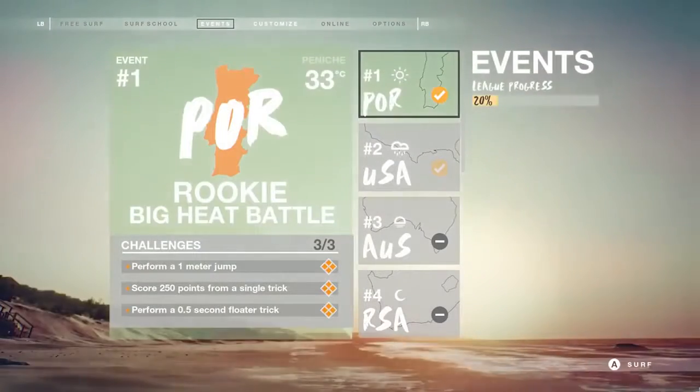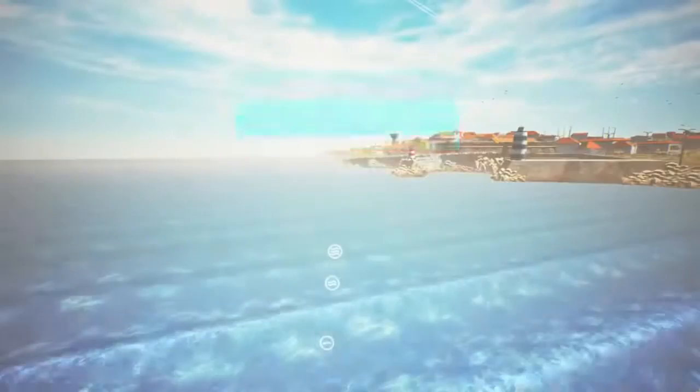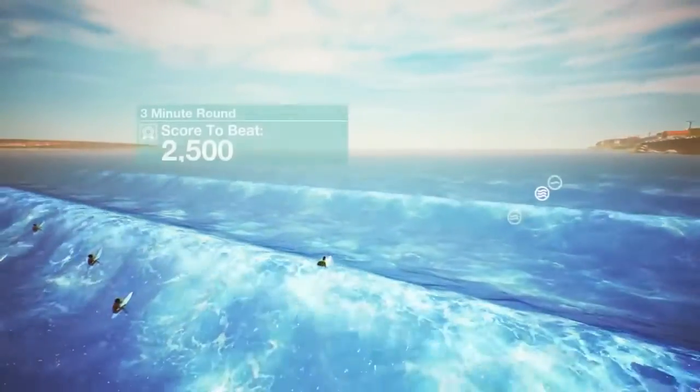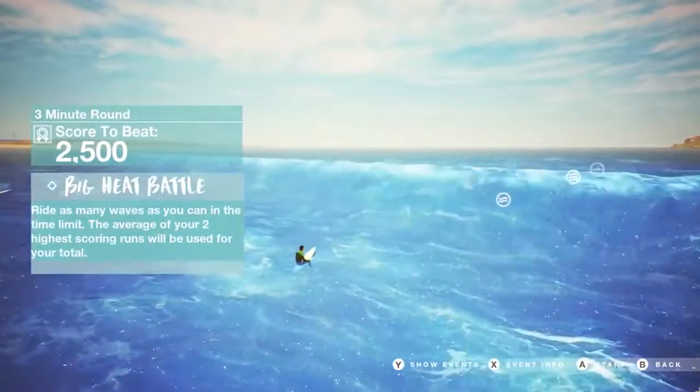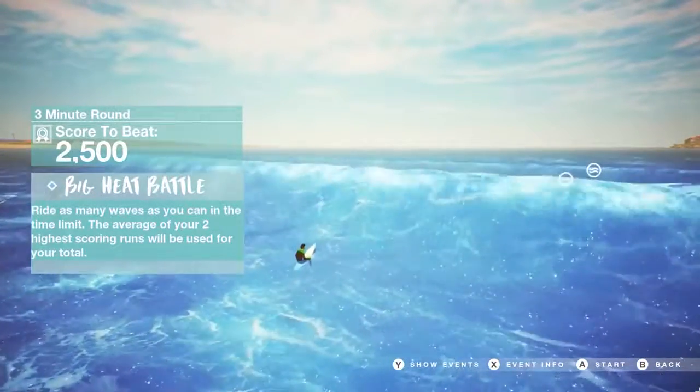On to the events. These are the main single player component in the game. We've got 45 of them split across five different leagues, with those leagues representing different bands of difficulty. This is our first event which takes place on our Portuguese beach. We've got five different beaches in the game, with each having four variants based on time of day or weather.